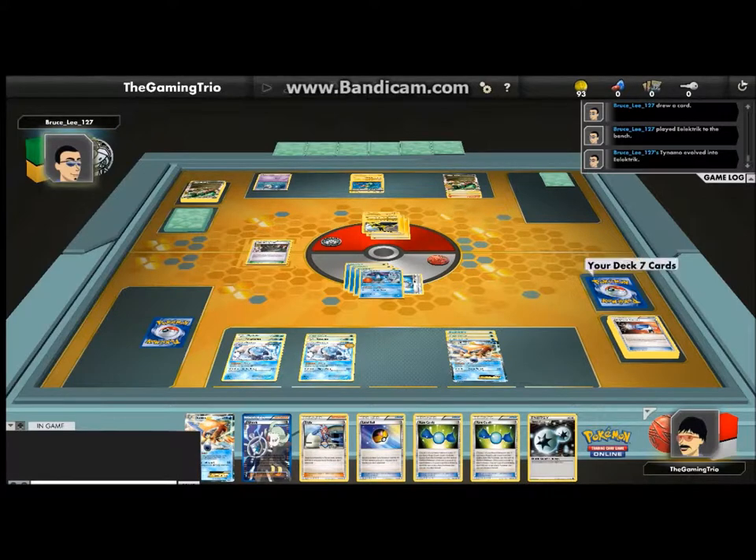Personally my favourite set would have to be Rising Rivals, I think, from the Diamond and Pearl series. It probably will be Rising Rivals, or HS Triumphant probably. Rising Rivals was just an overall great set. I've never opened a pack of them though. I think I've opened like one pack of Rising Rivals. Probably didn't get anything, but I still think it's a great set. So whatever is your favourite set.